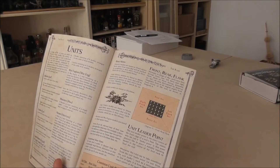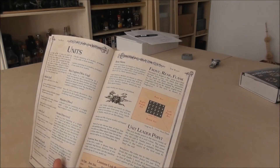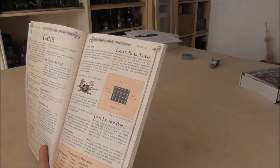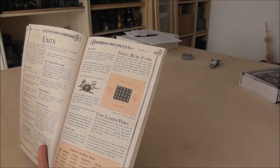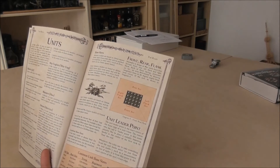You count the damage basically, and then roll your morale with that damage as a modifier to see if the troop leaves the field. You can also have war engines, monsters, or heroes. Base sizes are defined here, and every troop, regiment, and horde has a specific size — and that's the size they would take all over the game.